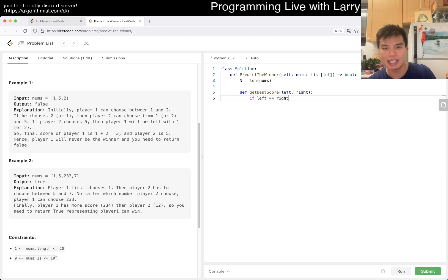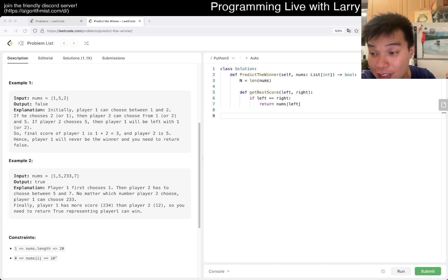Basically, if left is equal to right, that means your current player only has one element left, so you have no choice — you return nums[left]. These are inclusive bounds, so if left equals right we have one element left, just like we've seen in binary search. So we have one element left and that is your answer. Otherwise, you have two choices: get left or get right.